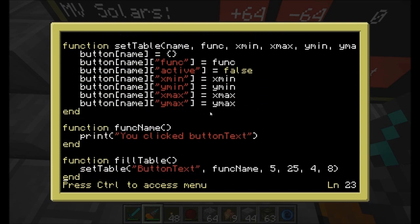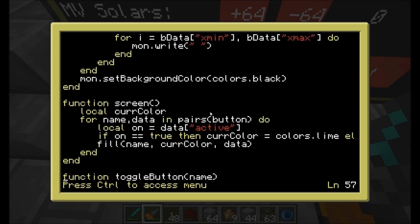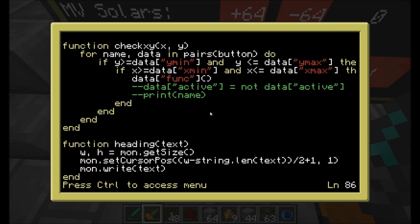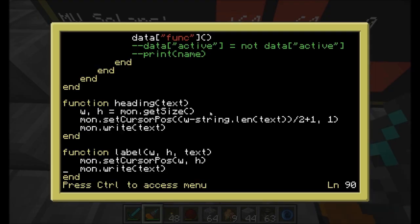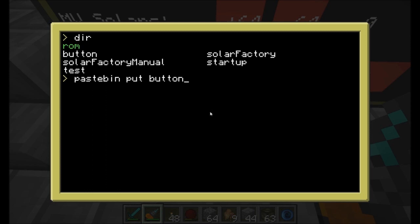The same stuff that was there before - setting the table, the function name, filling of the table. We've got the fill command and the screen function to refresh the screen and all the buttons on it. I added a function called toggle button - you pass the name of the button and it turns it from green to red or red to green. And then flash, which flashes the button with about a 0.15 second delay - that's how I got it to flash green very briefly when you click a button then go right back to red.